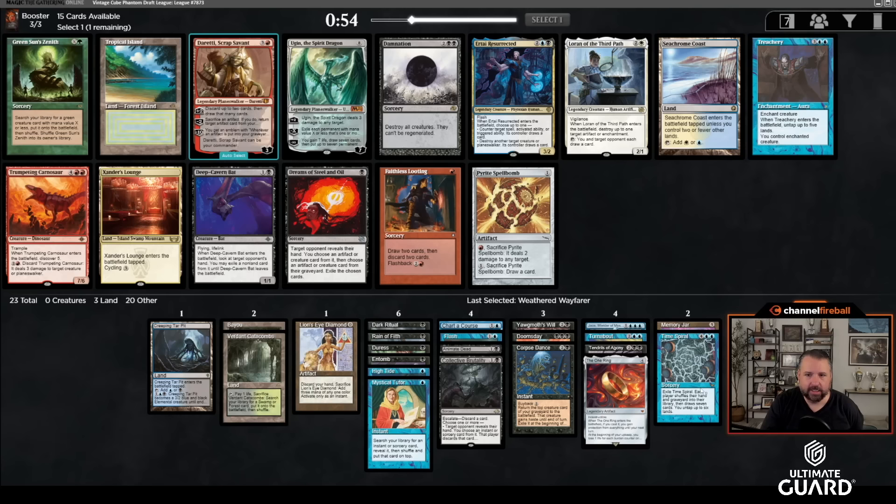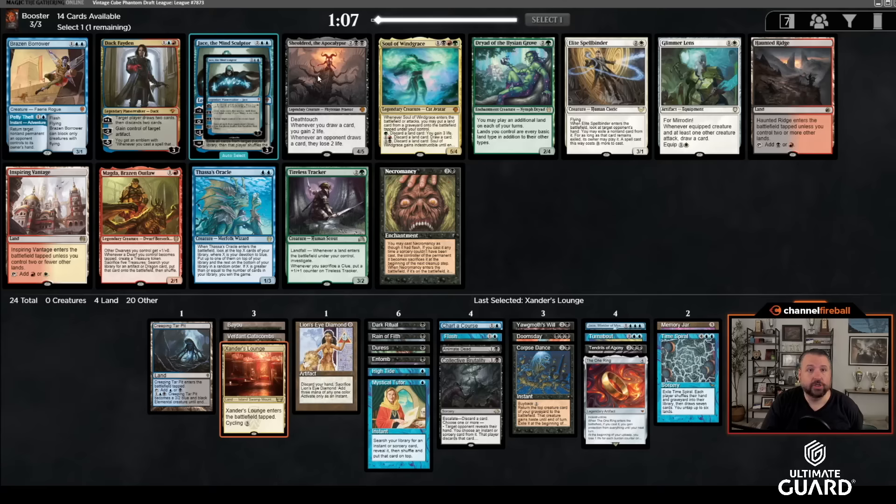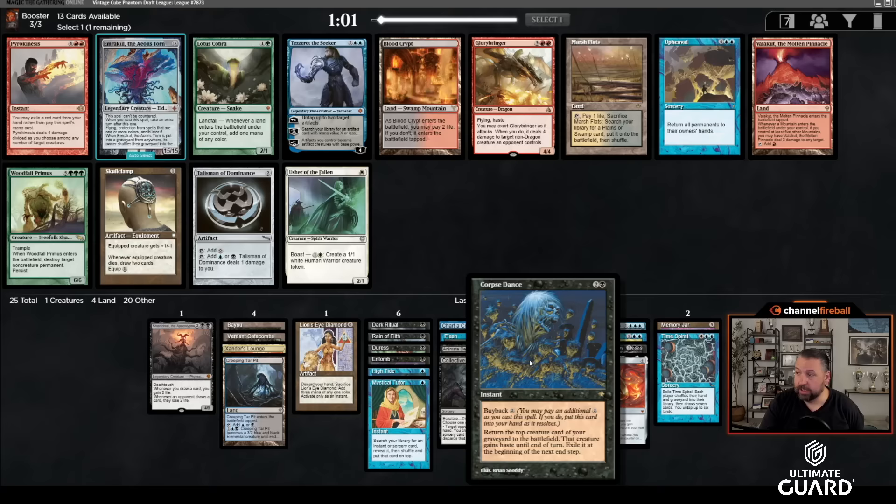I'll take Xander's Lounge. And there's Thassa's Oracle and Shieldred! This is a case of me being greedy, but I don't think it's greedy — I think it's just right. I'm gonna take Shieldred because it wins the game with Memory Jar and Time Spiral. This is not even close to being close. Then I will almost assuredly wheel Thassa's Oracle.